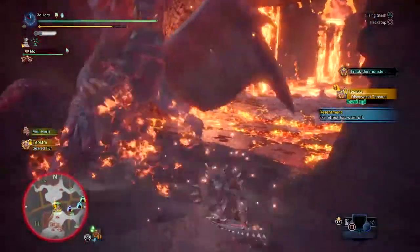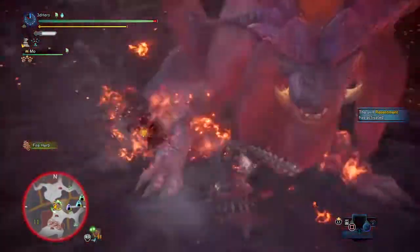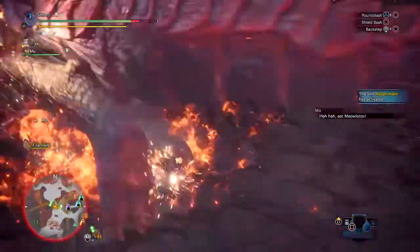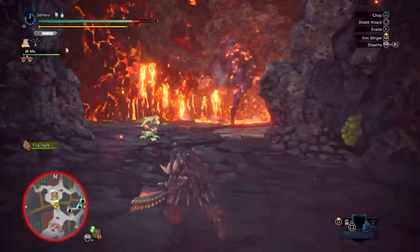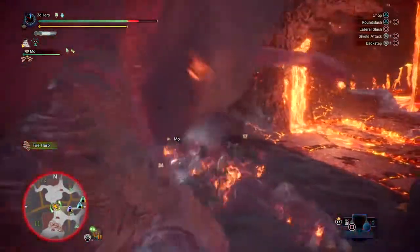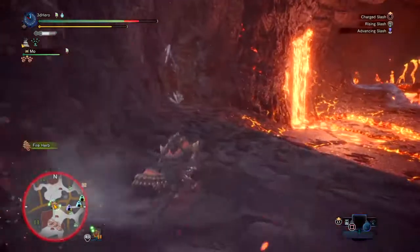Greetings everyone and welcome to today's latest Megaset build video. Today's build focuses around the Devil Joe's Sword and Shield called Fatal Bite, and I'm going to be creating a build around it that will reward you for your aggressiveness with more power by using the resentment skill, making you a powerhouse against any monster. This build I like to call the Ravager build, for the damage increase you'll get while sacrificing your health.